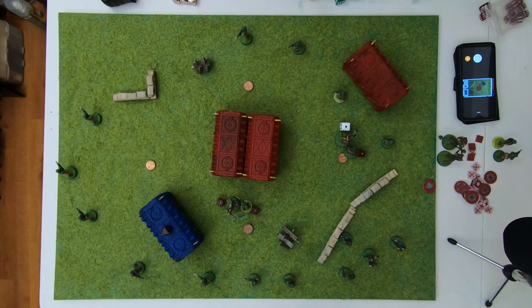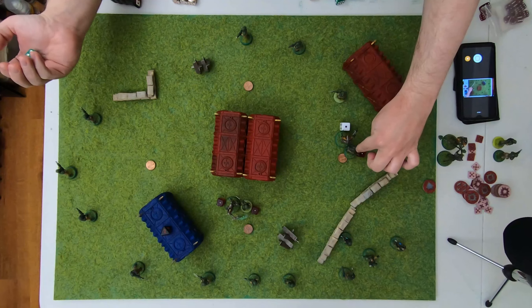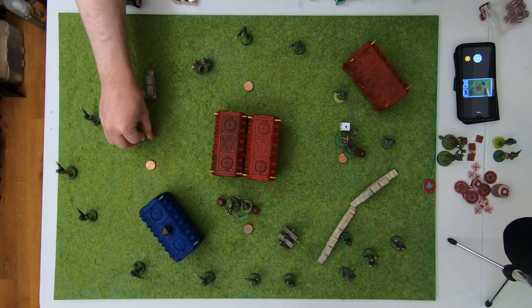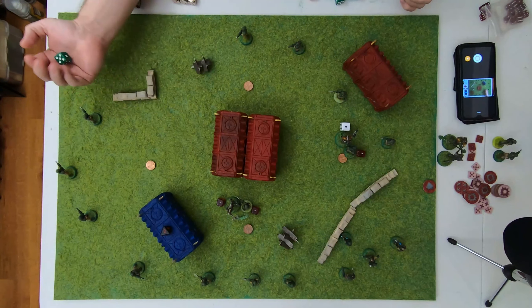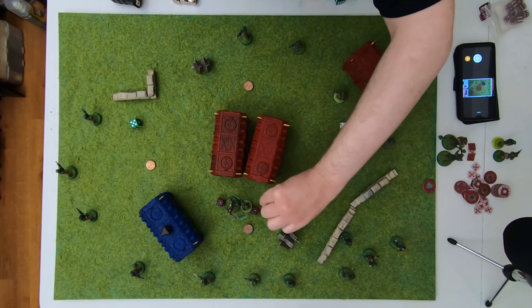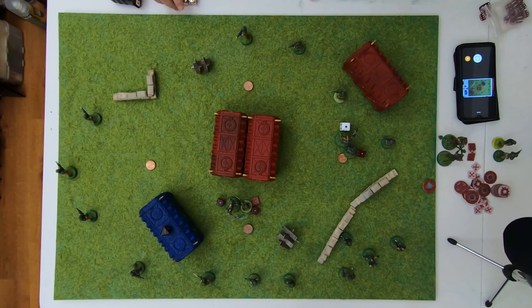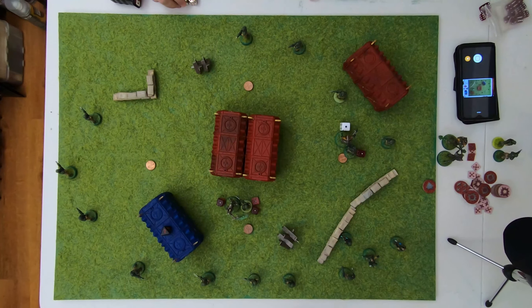Morale phase: this guardsman has no one within two inches — roll for him — becomes a seven, that's a fail. Leadership six so he failed, but the Vox Caster is still in the field so he can reroll — becomes a six, he passes. This other guy failed — reroll because Vox is still in the field — failed again, so he's shaken. They can't pull him out of combat. The other guardsman didn't have to do a break test. Necrons have to do a break test — which they pass. Round three — who has the initiative? Guardsmen have the initiative.